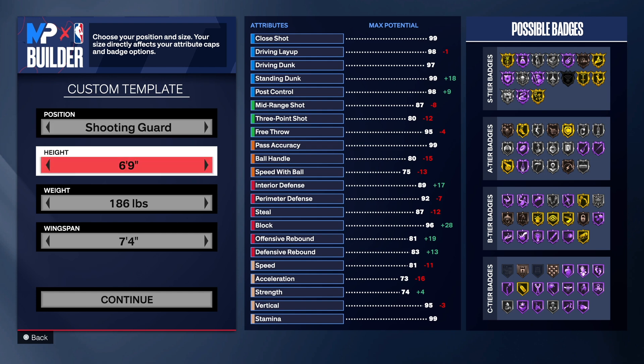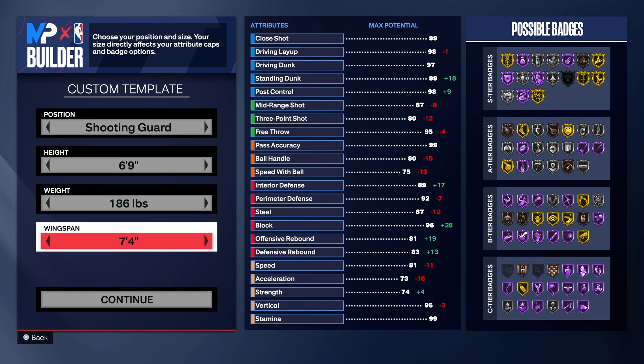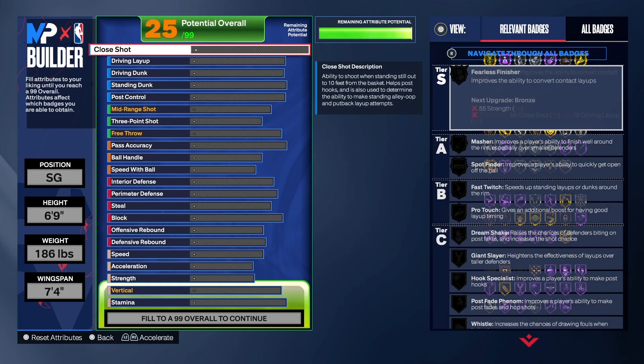As you can see, we are going with the shooting guard position. It's a 6'9". I love the 6'9" height last year — that was pretty good, to have a 6'9" point guard or whatever, a 6'8", however you wanted to do it last year. But those were some great heights. 186 on the weight, 7'4" wingspan.